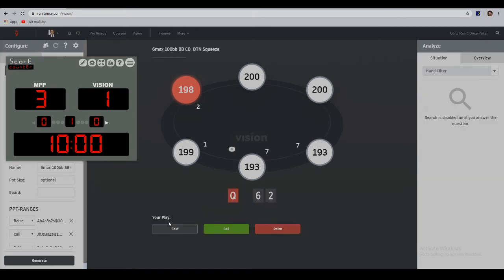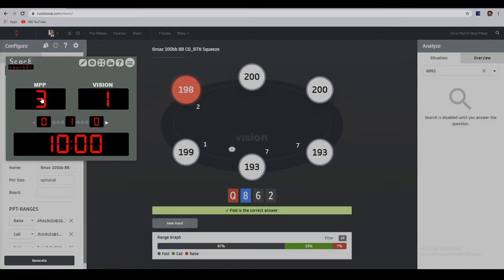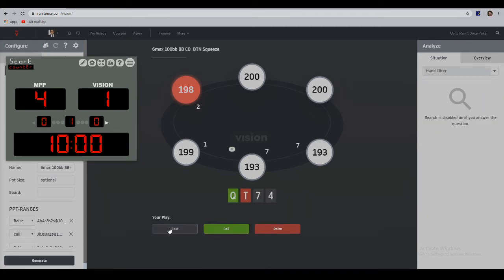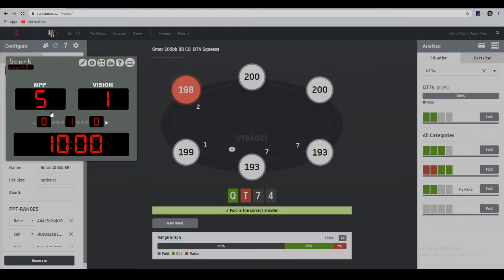Moving on, this one's a fold, and this will be a fold as well, although double-suited it might be a call. To be honest, I thought this would be a call, but it turns out even double-suited this hand is way too disconnected to be played. Turn this into a six and we'll start playing the double-suited varieties; turn it into a nine and we'll probably start three-betting.